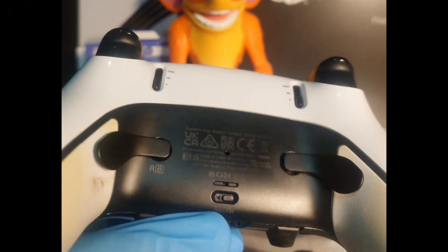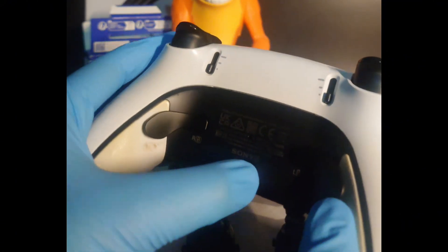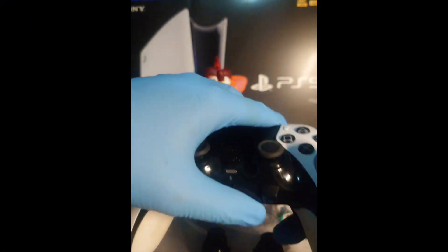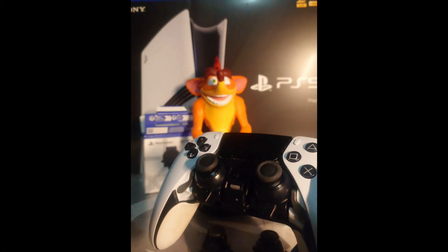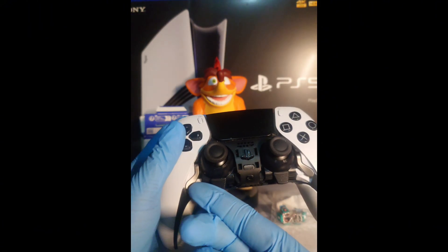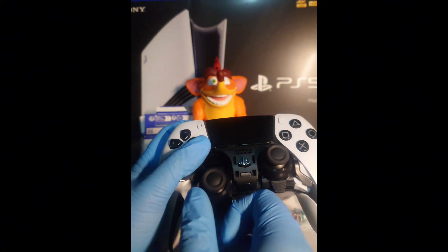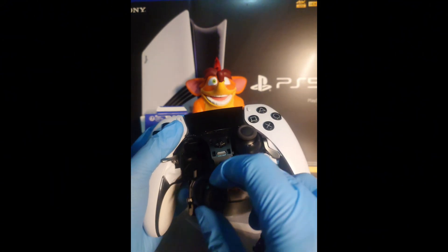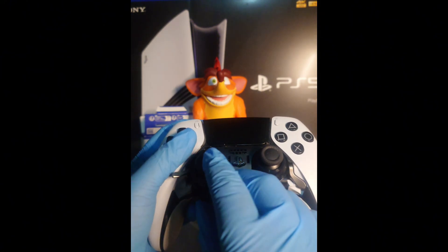First, I need to open up the front case. There you go. Sticky and fiddly. Okay, it's finally out. The front case is finally out. Now I need to pull out the levers. As you can see here, that's the left analogue, and I need to put the Hall Effect one in.